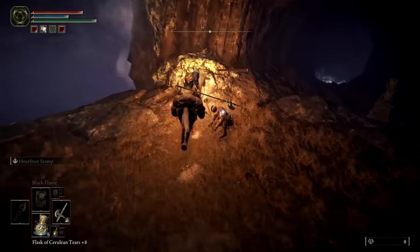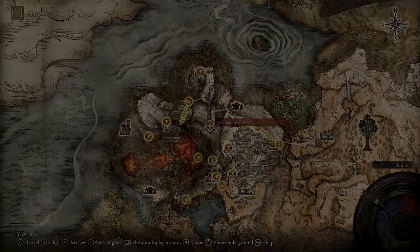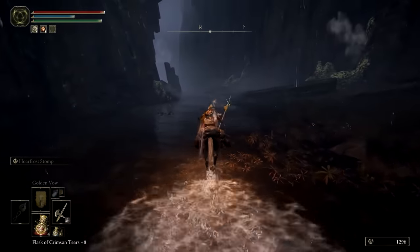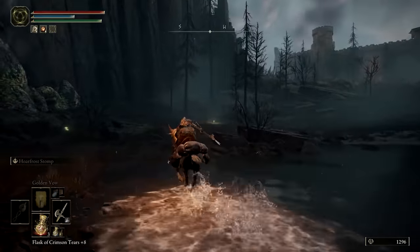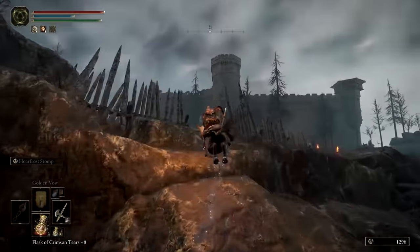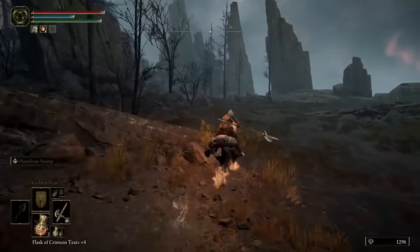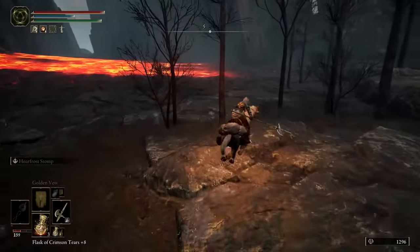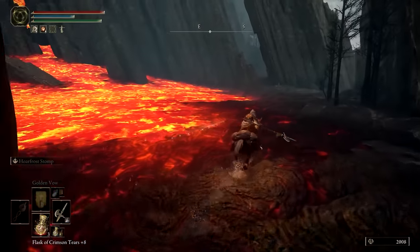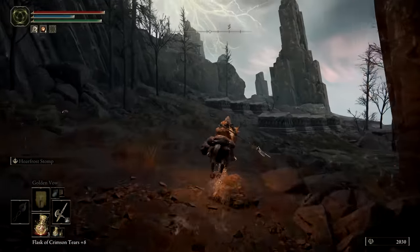This is the entrance to Seath Water Cave, and a stone sword key will allow you to access the Site of Grace inside. From there, you'll need to head further west along the ravine. After passing the Seath Water Terminus Site of Grace, turn left and start heading south around a lake of lava where a dragon normally resides. Following the natural path, you should eventually start heading east, and then north after passing the Craftsman's Shack Site of Grace.